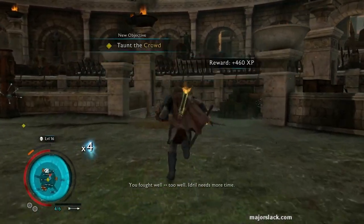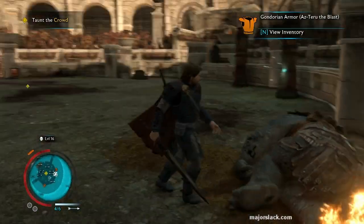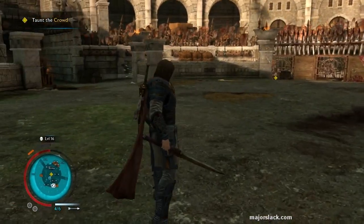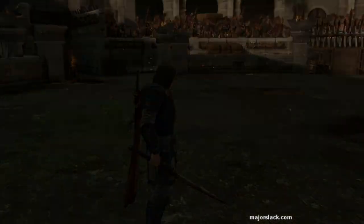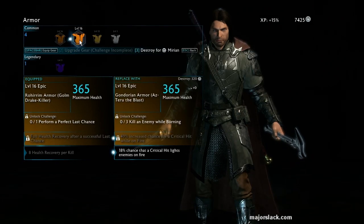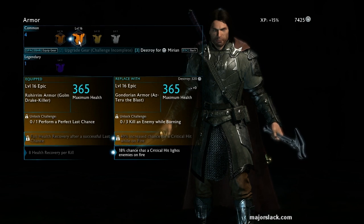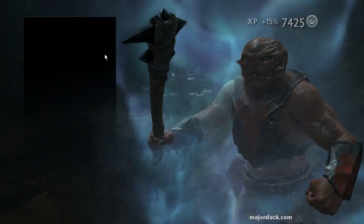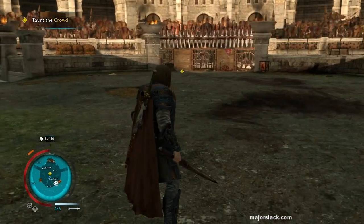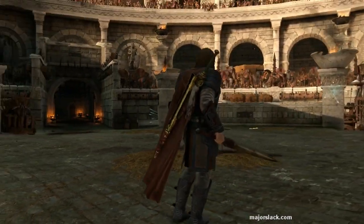Now the next captain — first of all, we have to taunt the crowd. Let me take a look at this armor, just in case it's something spectacular that could help me. 365 maximum health, 18% chance that a critical hit lights enemies on fire. I don't really like bonuses like this — the main reason is when you light an enemy on fire, if you keep hitting them, you light yourself on fire. I can't stand those bonuses on swords, so I tend to avoid those.